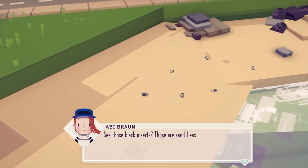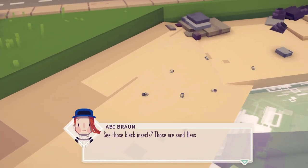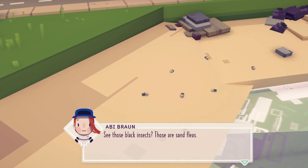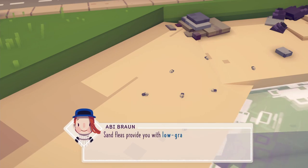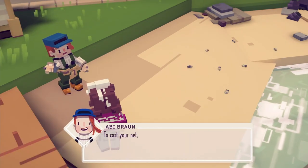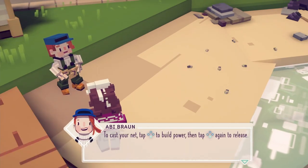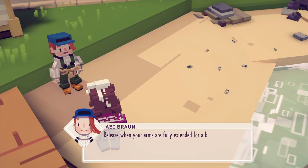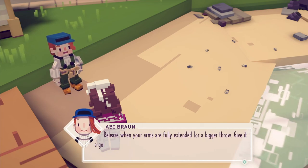It's also the only way to catch species that cannot be lured. See those black insects? Those are sand fleas. I know what a sand flea is — I spent time at Lejeune and Paris Island, very well acquainted with those little buggers. Sand fleas provide you with low-grade bait, ideal for most fish in the bay. To cast your net, simply tap your bottom button to build power, then tap again to release when your arms are fully extended for a bigger throw. Give it a go.